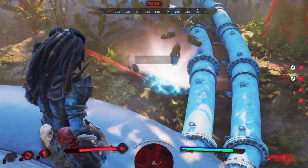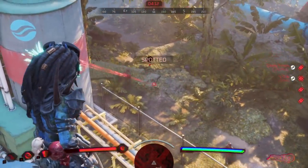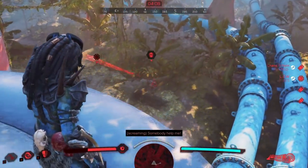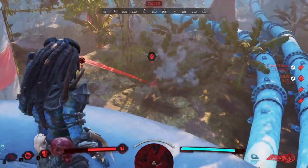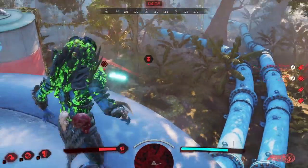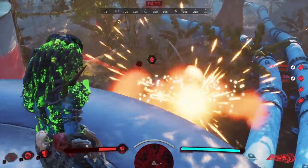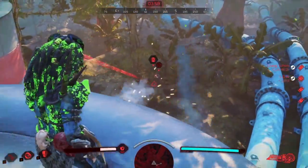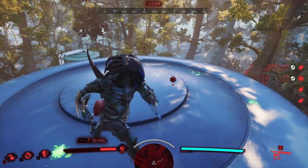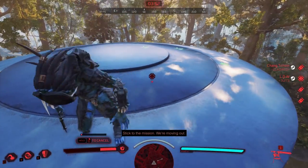Mudding up. One of the most important mechanics of the game is mudding up. As the fire team, you want to mud up as often as you can — I recommend doing it as soon as you get into the game. Mudding up will make you a lot less visible to the predator, and something some people don't realize is that target isolation won't see you if you're mudded up. This is super handy because the predator will have a much harder time finding you and your team.